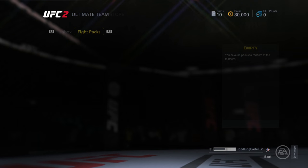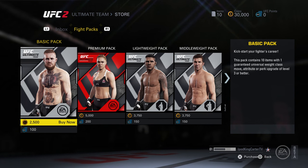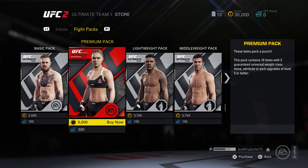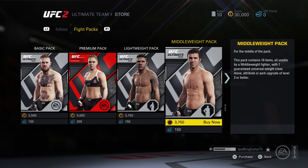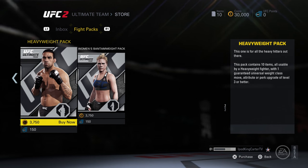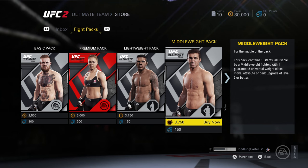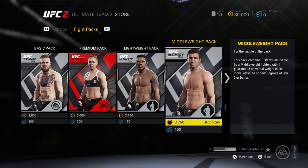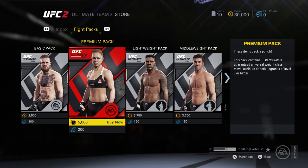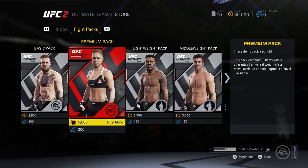Right here you've got the store — these are the packs you really have to get. They have a premium pack, but with that pack it's not geared for your fighters specifically. So I will say, if you're starting out with Ultimate Team, only get packs for the fighter you want. If you want to create a bunch of different fighters, the premium pack is usually for you. But if you want to focus on one bomb-dropping, submission-getting fighter, focus on one specific pack, ladies and gentlemen — just one.